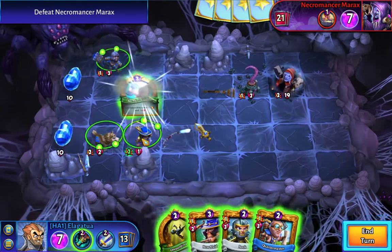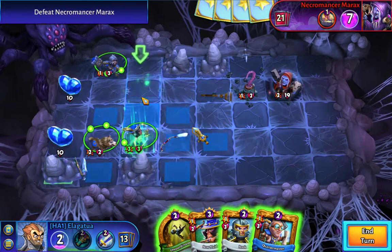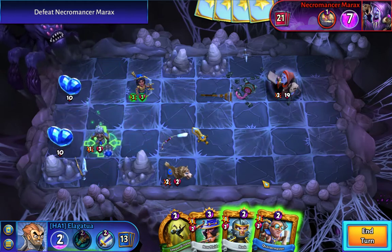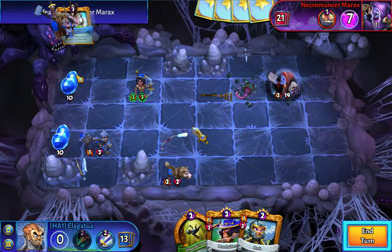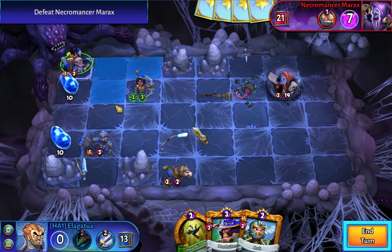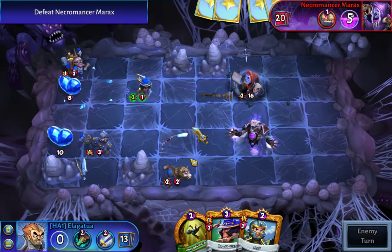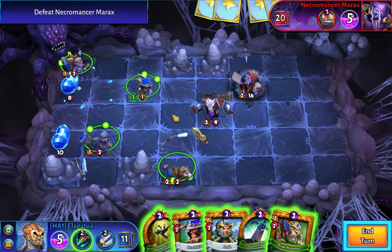Now I can actually buff up this archer to three attack — that's real nice. I'm trying to retain our units a little bit. We just want to keep all our units far enough away from him that we're not going to get chained by his ranged attack. Where are my weapons? Maybe I don't have any weapons left in my deck — that's not cool. The only reason I played that guy was to get a weapon and I didn't even get a weapon.